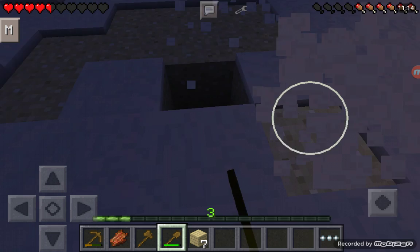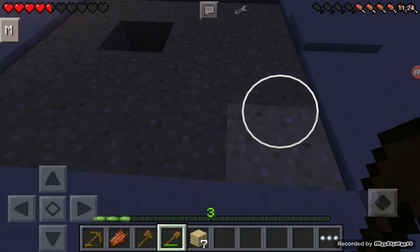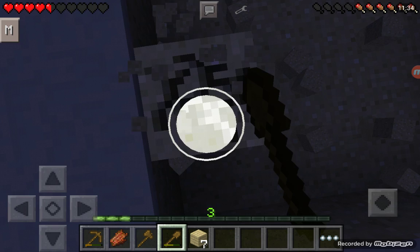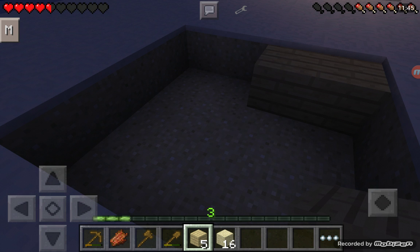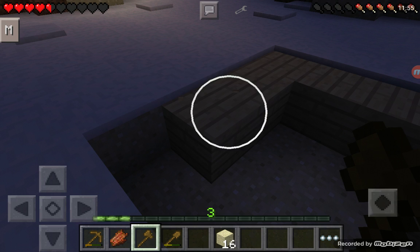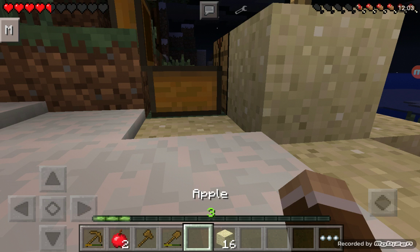Dig through, get snowballs. This seems like a pretty decent size for a house. Making sure no one's trying to kill me. Need more birch wood — birch birch birch birch. I almost said something I wasn't supposed to say — not that I can't say it, but you get the point.